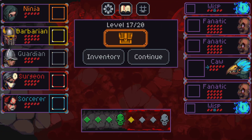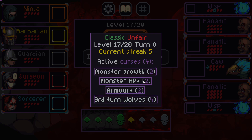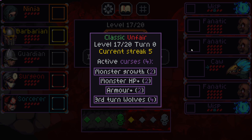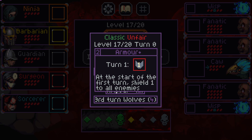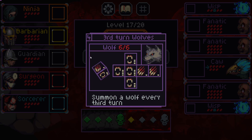Let's see where we left off curse-wise: we have monster growth sides, monster HP — monsters for every six hit points they start with base they get an extra hit point, which actually impacts a lot of guys on this floor. Turn one, everyone gets one shield, and then every third turn wolves get added.